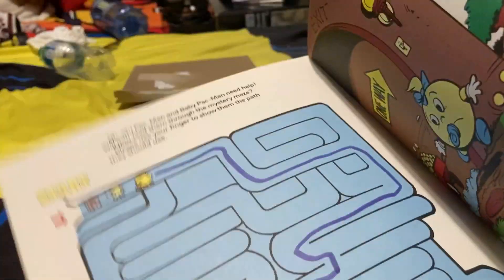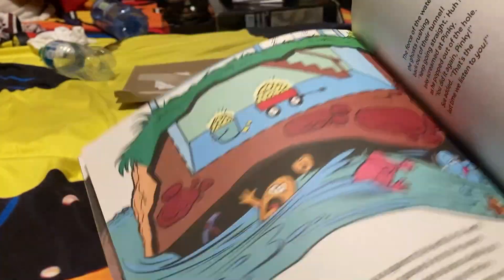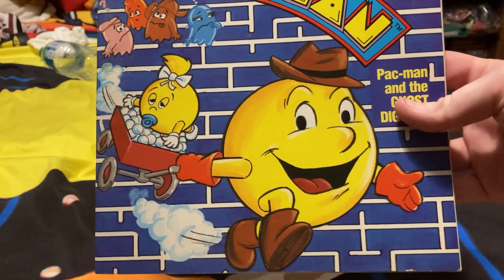Just like in the last book, you have to guide them through mazes. At the end of the book they escape and the Ghosts get into a lot of trouble as usual. This is one of the last books in the set.